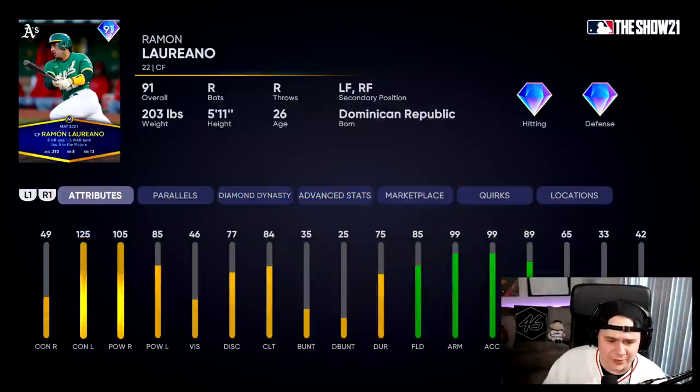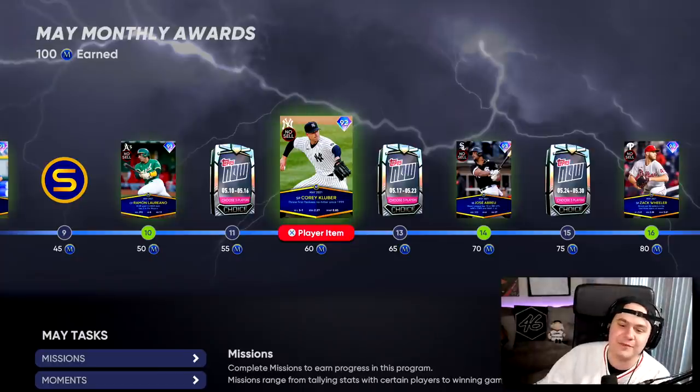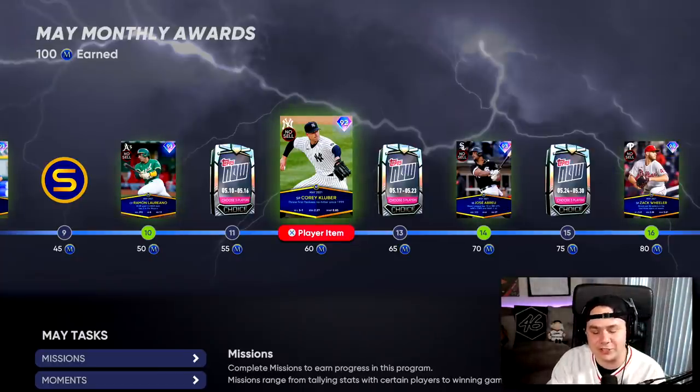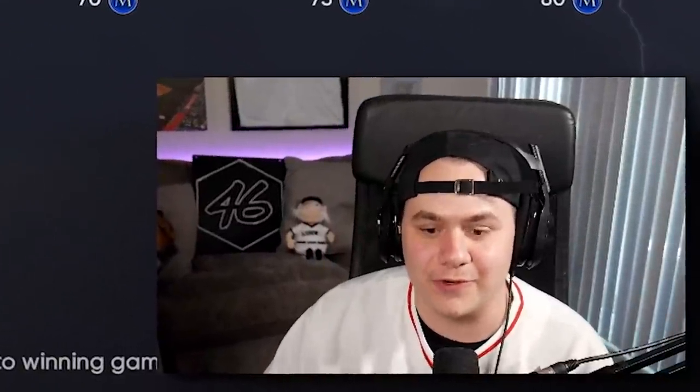Ramon Laureano's card is interesting — look at the contact against righties: 49. They also got another Corey Kluber diamond card in here. I think this card is in the game because they didn't give him a Tops Now for his no-hitter. They gave him one for his 1500 strikeouts, so I feel like they were backed into a corner and had to give Kluber the no-hitter card. So here he is.